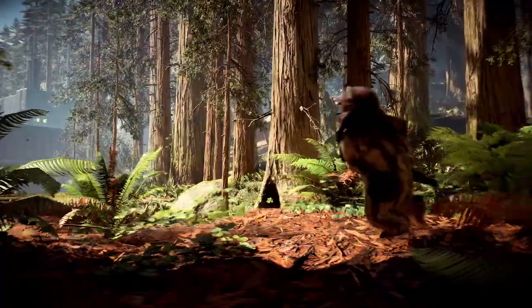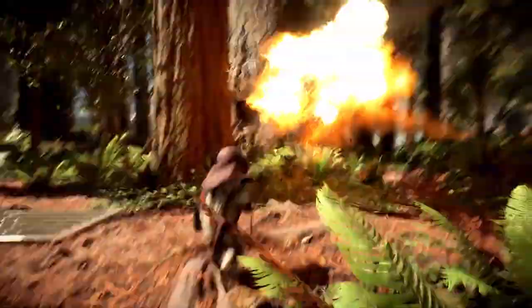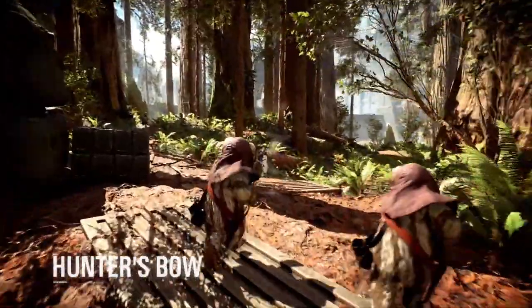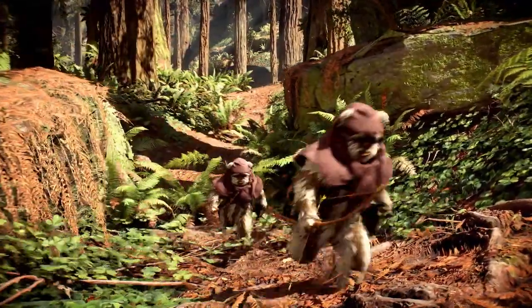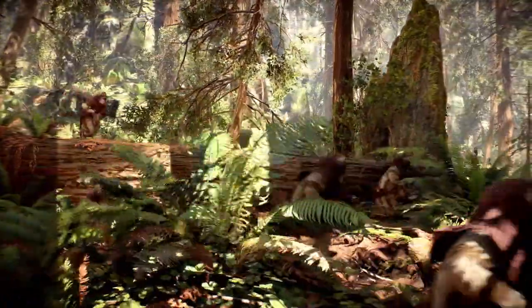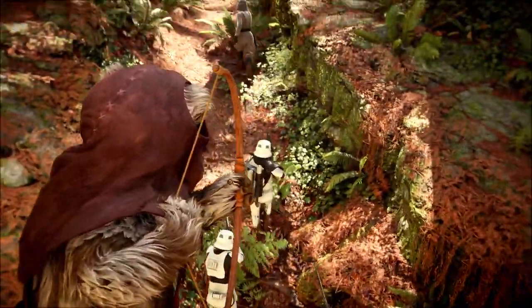The Ewok joins the Rebels in their efforts to overcome the tyranny of the Galactic Empire. Wielding a bow and arrow, the furry native of Endor can switch between auto-targeting or manual aim for greater control and output. The Valiant Horn distracts enemies by deliberately revealing the player on their radar for a short time, and increases the Ewok's damage output and resilience.